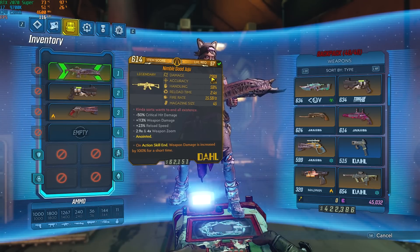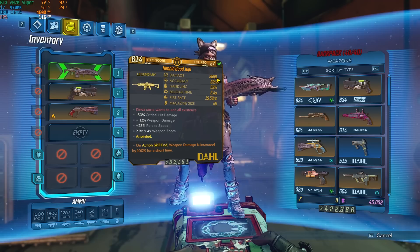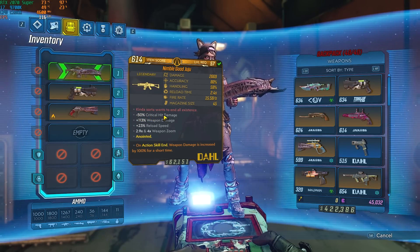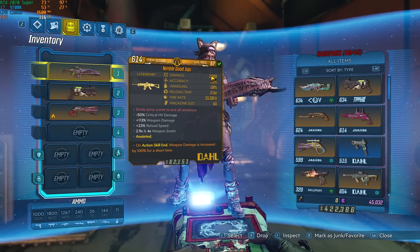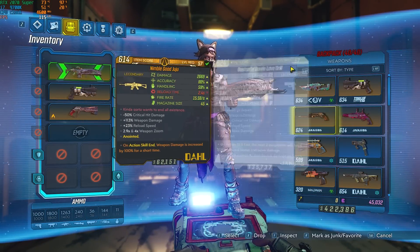As you can see, this Good Juju does 2,669 as our base damage. Our critical hit damage would be double this, but we also have down here minus 50% critical hit damage. So even though you doubled it, you cut half of it. Our critical hit damage at the start is always the same as our weapon's base damage, or whatever damage you're doing with other bonuses.